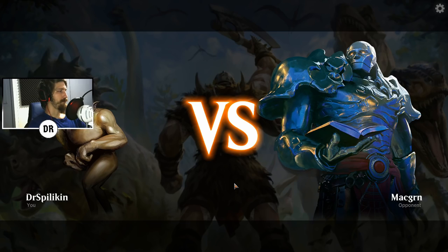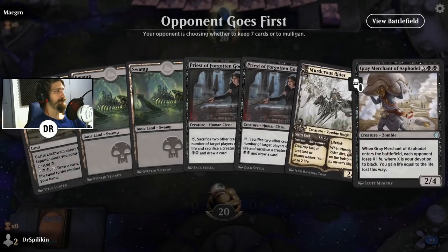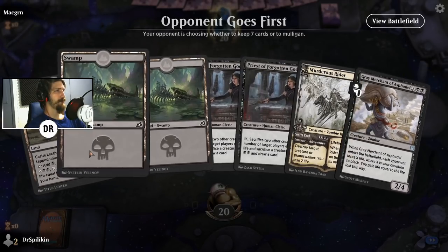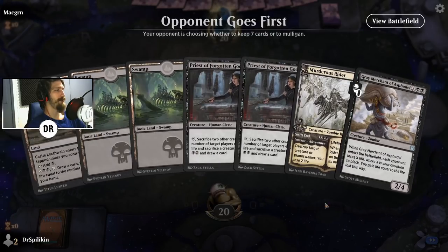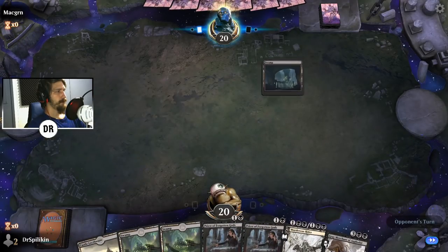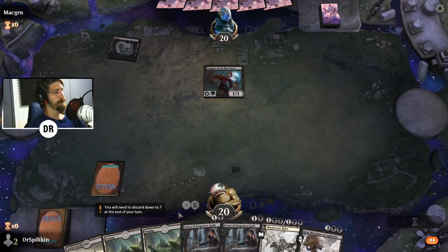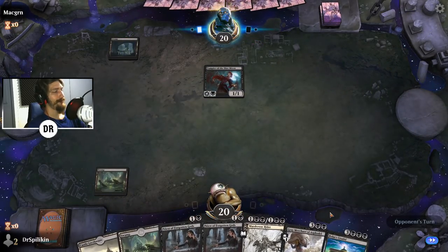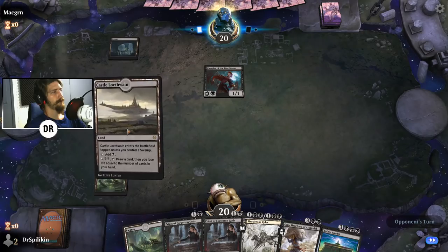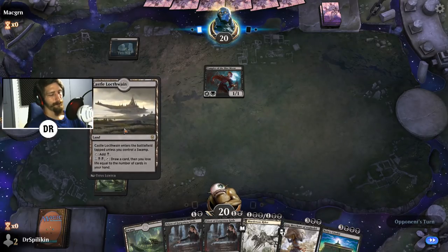Next opponent — Mac Green, probably. Another keepable hand; the great thing about this deck is it's very strong in general with a cool combo within it. The Nyx Lotus gives you so much mana, it's nice for Bolas's Citadel too. We got the combo off in the first game — literally boom — so let's keep it.